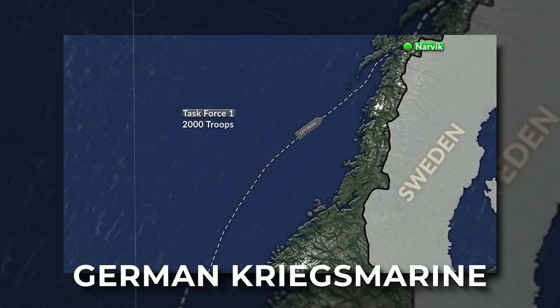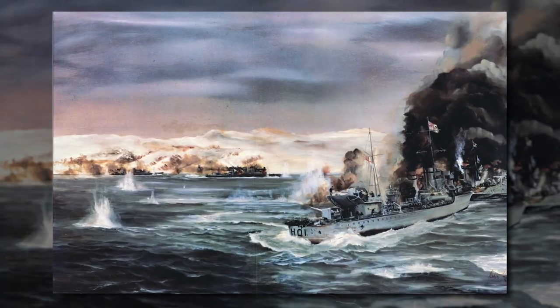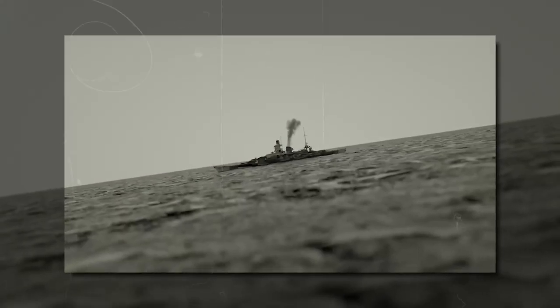On April 9, 1940, the German Kriegsmarine sailed into the port of Narvik in Norway. The British fleet arrived and engaged them in battle the following morning. This was the beginning of the First Battle of Narvik.